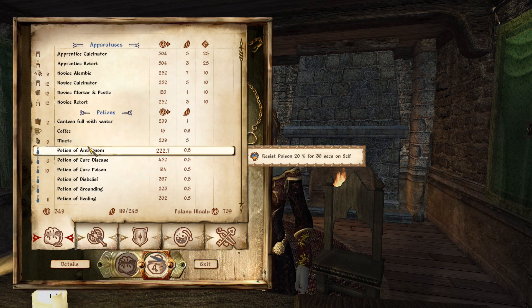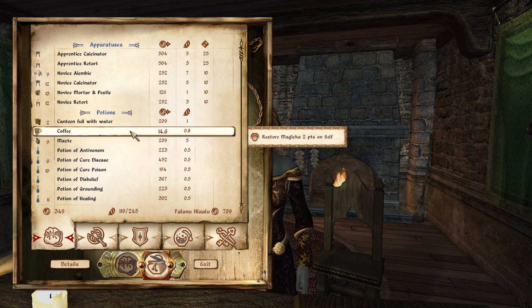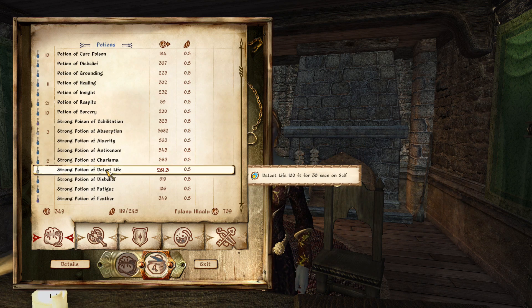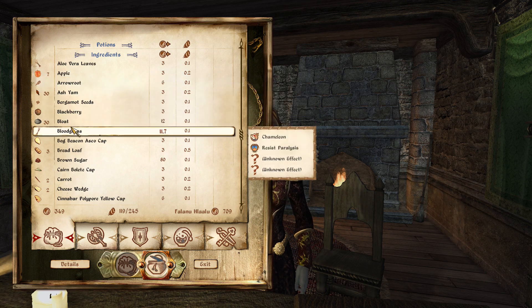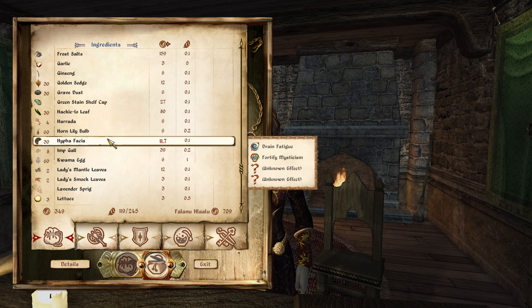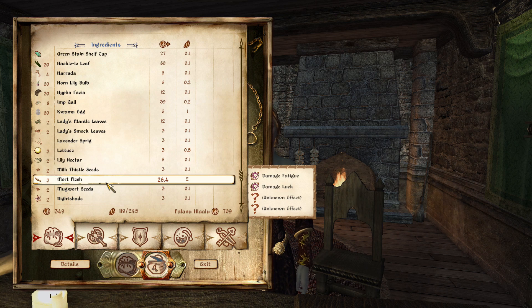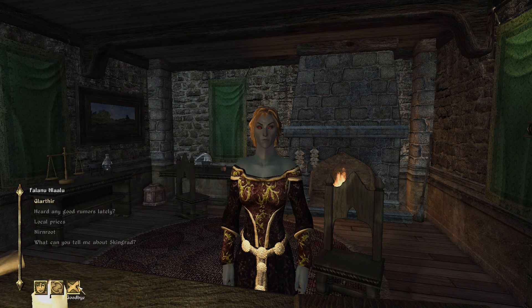Have a look around her shop — wow, that's nice! The strength potion would come in handy. An apprentice retort — I could definitely use one of those. Hypofascia... kwama egg! She must have connections in Morrowind to import ingredients from there. That's awesome! Definitely goodbye for now.